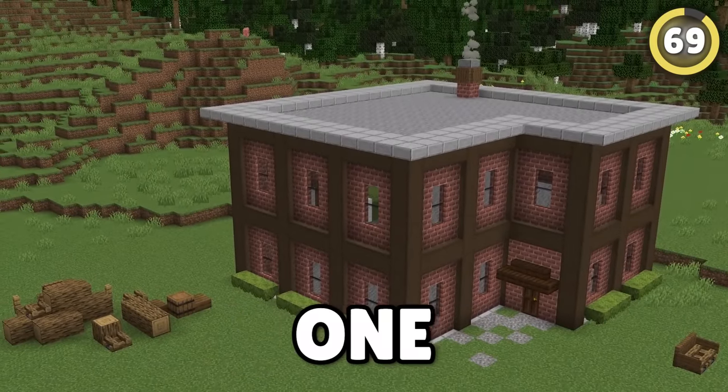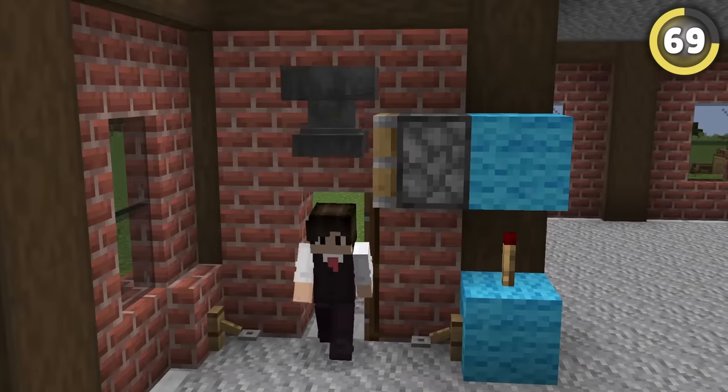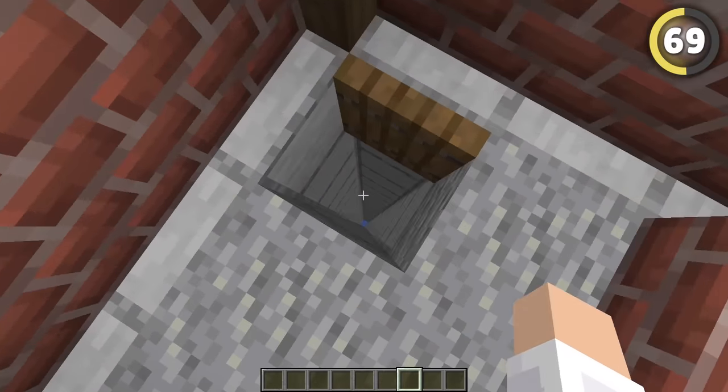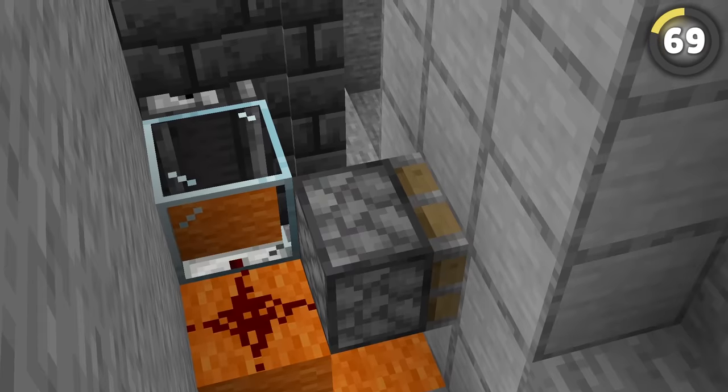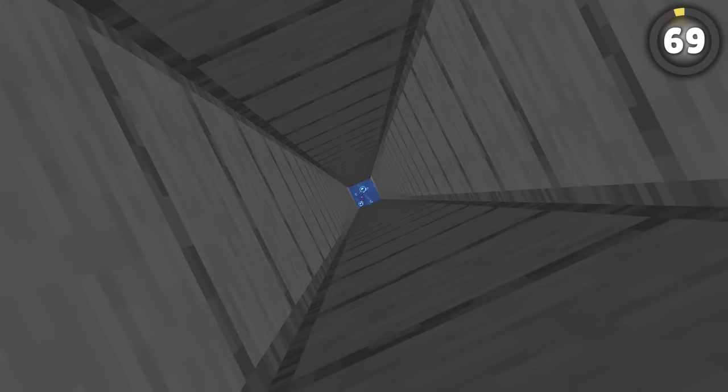Decoys are the number one best way to help hide your base, and you can cover them with traps. Try building this water drop chute somewhere obvious, but add a tripwire halfway down. As soon as it triggers, a piston pushes a block over, leaving the thief in a very unfortunate situation.